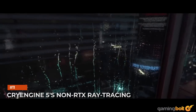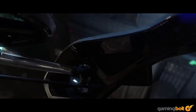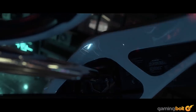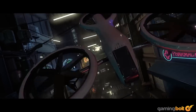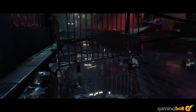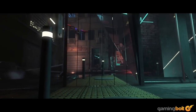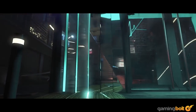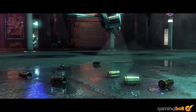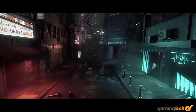CryEngine 5's non-RTX ray tracing. If you thought ray tracing required technologies like NVIDIA RTX, then think again. Crytek unveiled its Noir demo in March 2019, which showcases ray tracing technologies in CryEngine 5, like ray-traced reflections and complex lighting. Running on an AMD Radeon RX Vega 56, the fact that this is all possible without an NVIDIA RTX GPU is all the more impressive.